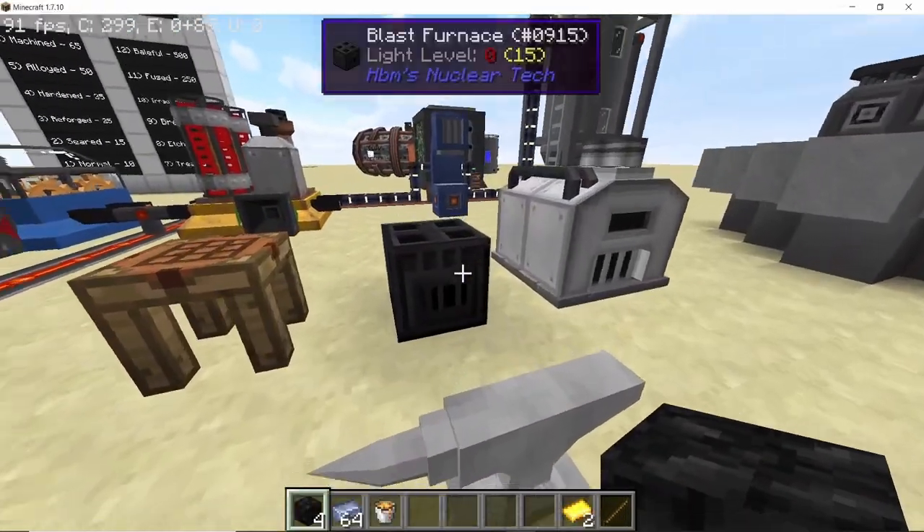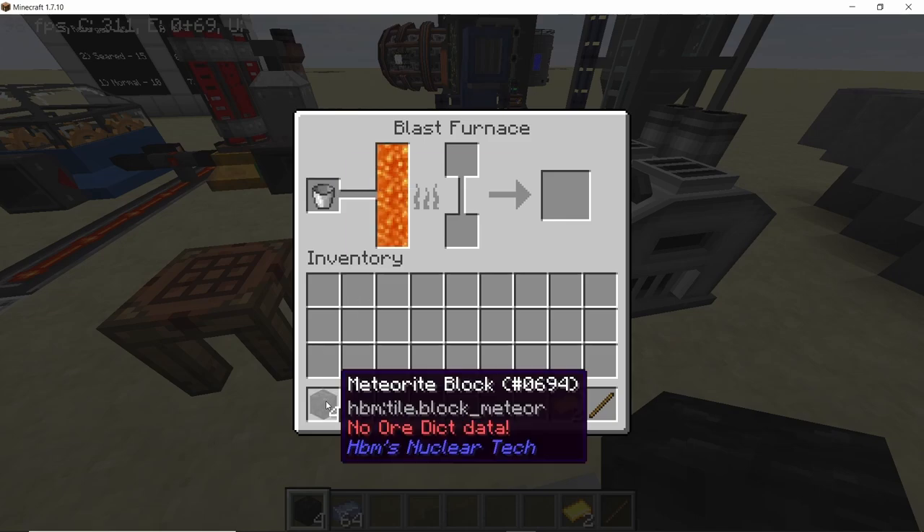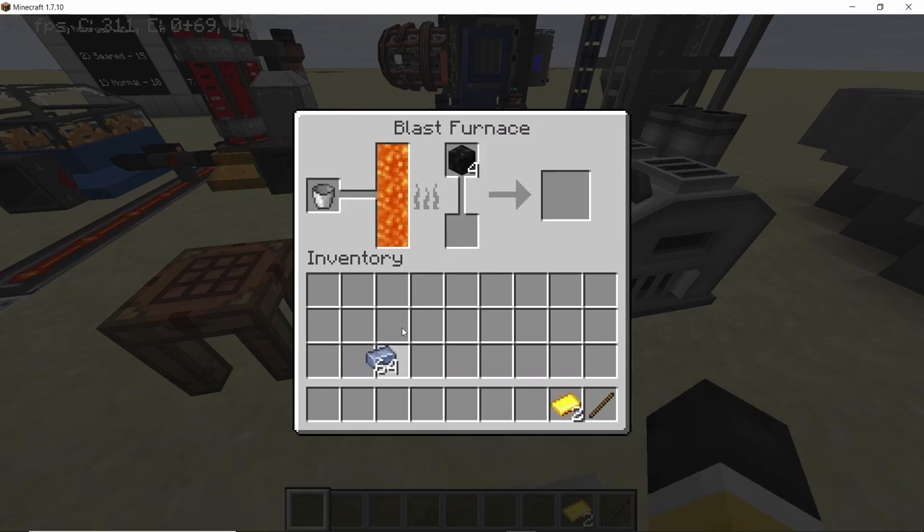Next, come to your blast furnace and place down your meteorite block along with some cobalt ingots. Once you place them, the blast furnace will start doing its job and you will get meteorite ingots. We need a total of four in order to craft a single blade, and here we have four meteorite ingots.